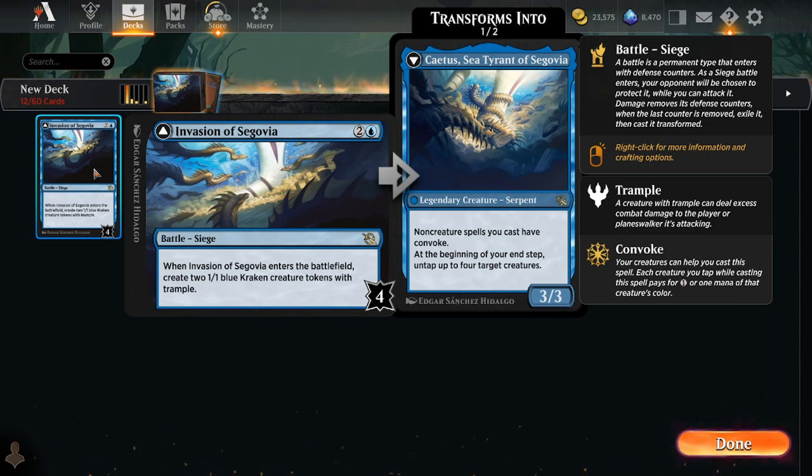So a lot of battles are being evaluated correctly, I think, purely based off of what they do when they come down, with this added theoretical upside if you were able to flip the card. I think that's generally wise, but with this card, that's not the correct way to think about brewing with it. And that's the problem.